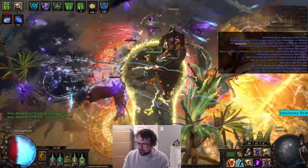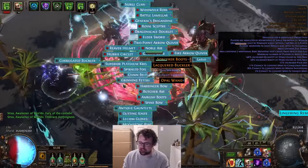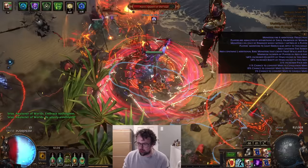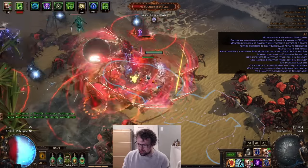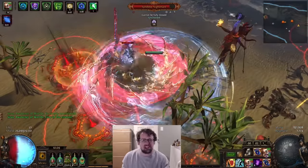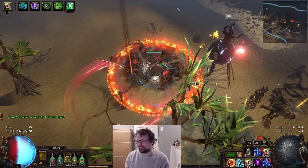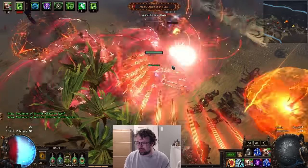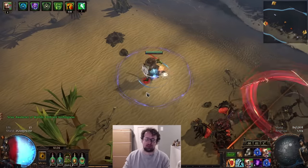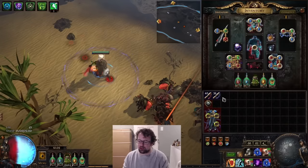Let's finish these guys off and clean up the Feared. We're not a particularly good clear speed build but we do decent damage — the whole point is just to be so tanky that we don't die. I misplayed a bit: I thought Xesht was dead but I forgot this map had the two-meter radius mod where you don't do damage unless you're next to the enemy, so the second I walked away from Xesht she stopped taking damage. But yeah, that's what it looks like to play the Immortal Trickster.